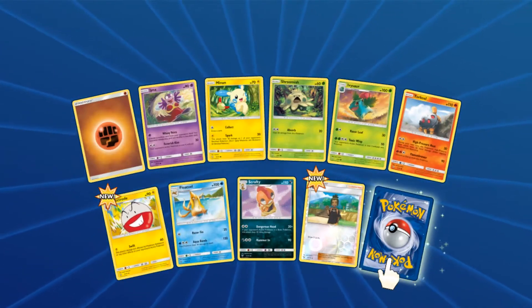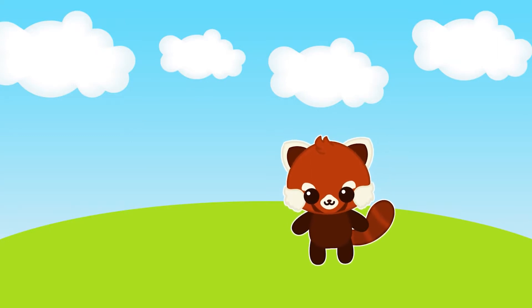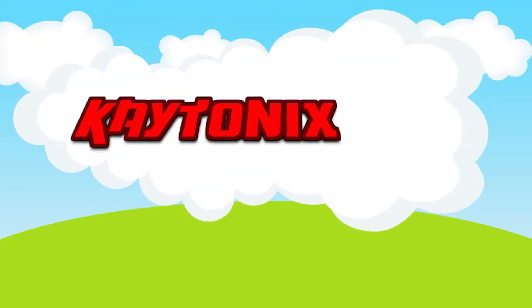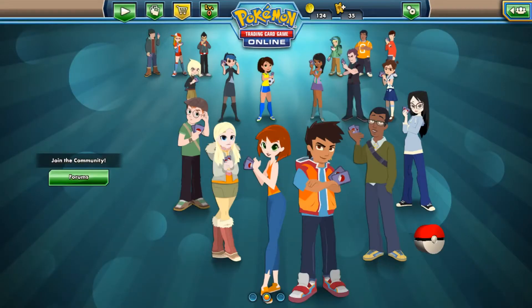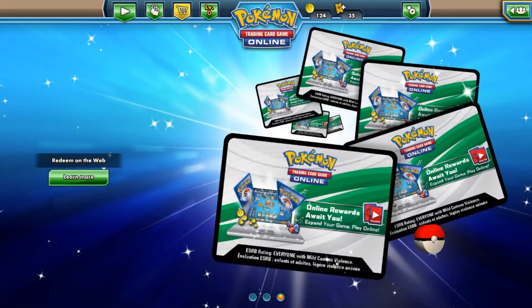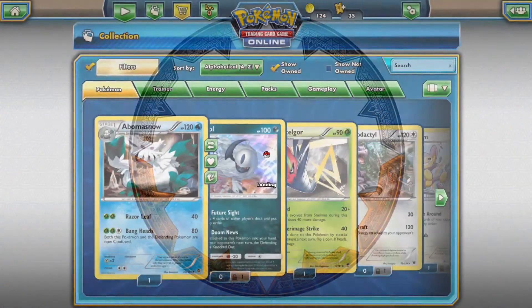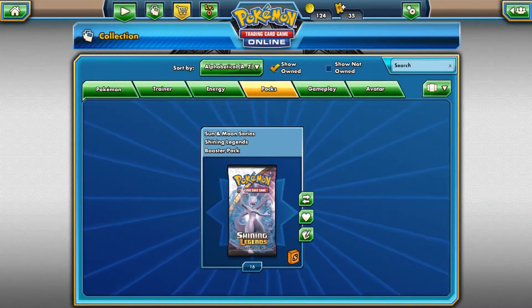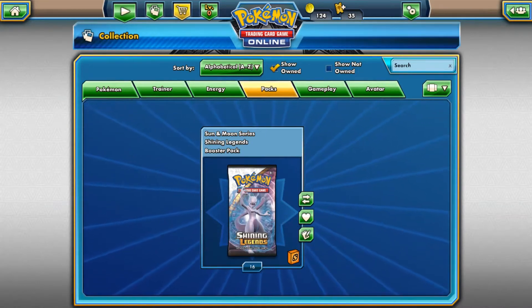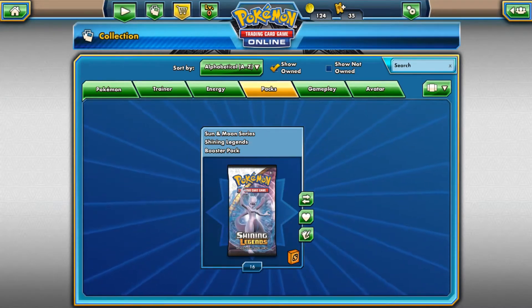Are we going to get another GX? Hello everyone, my name is Kay Donix and today I have something very special for you — something a little bit shiny, if you will. We have 16 Shining Legends packs ready to be opened. I have opened a couple on my own just because I can't help it — I am in love with this set.